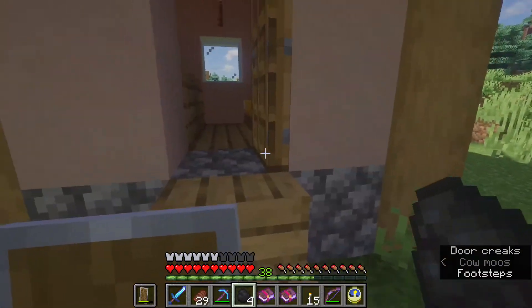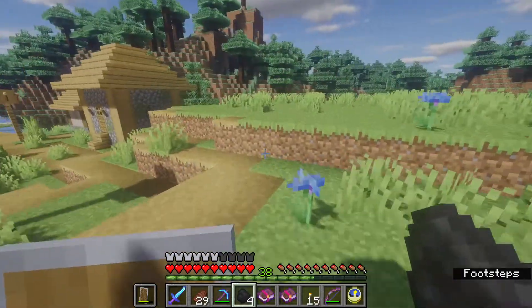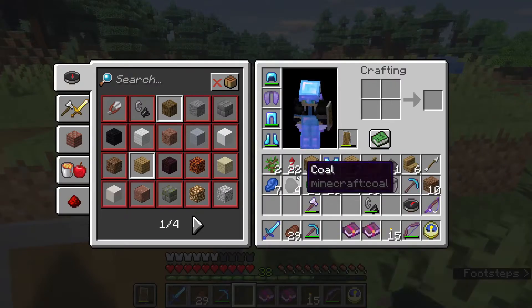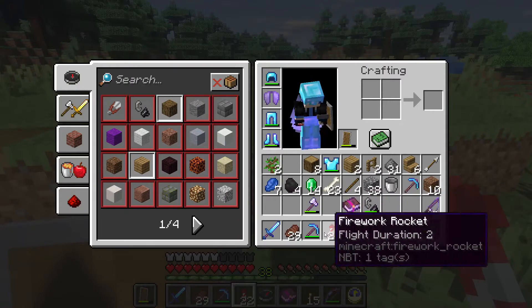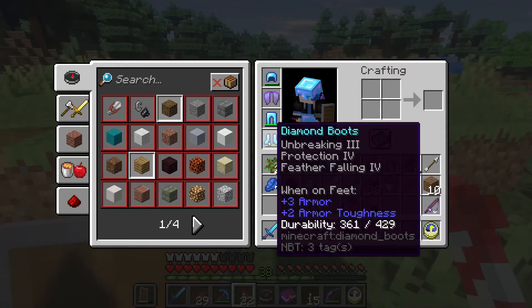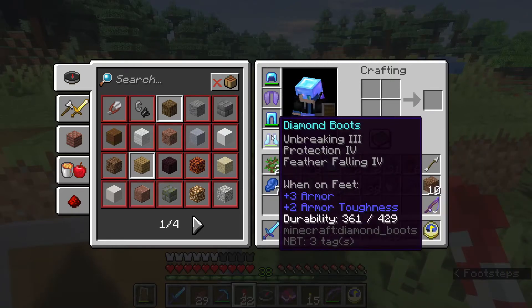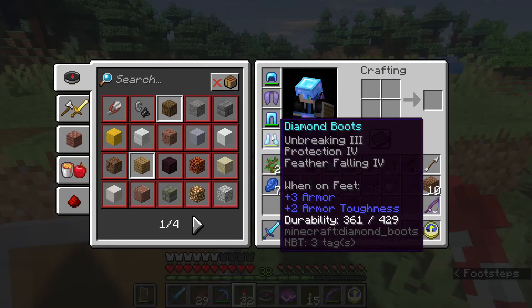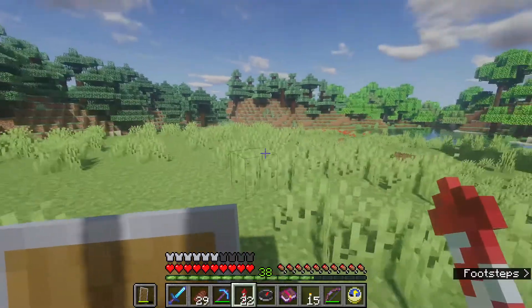I kind of want to build a nether portal from this village to my home so I could transport villagers back and forth. But I think I'm going to go back home right now since I've got two more mending books. I'm going to put this on my leggings or boots first since the durability went down on the boots. Let's fly back.